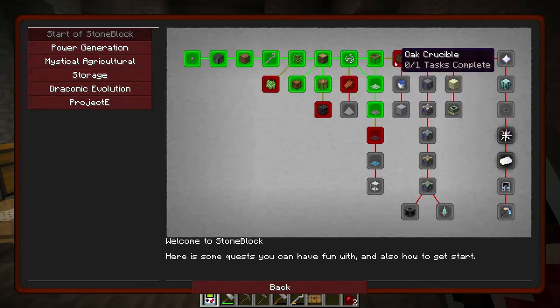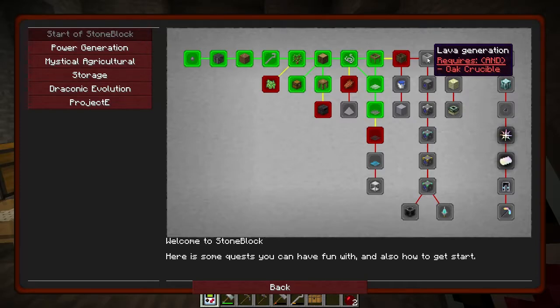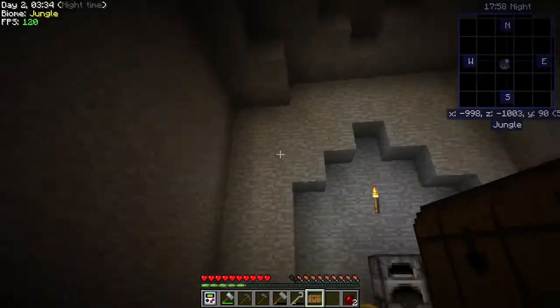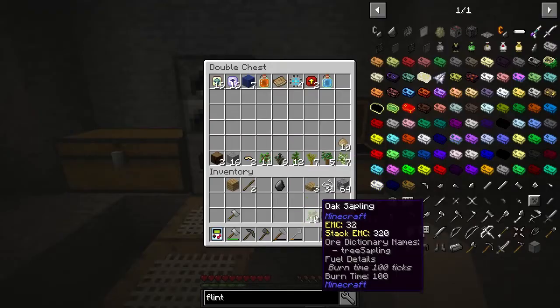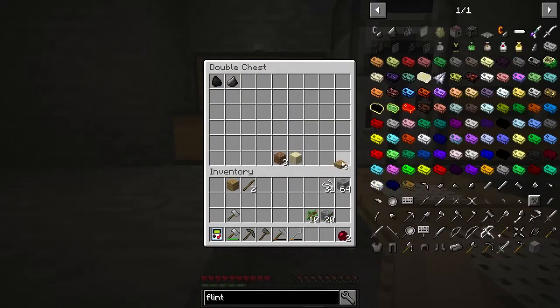Before we can get to the smeltery, we're going to have to do the water so we can make clay. We also need clay to get the crucible, to make lava, to get a cobblegen - which we also need the water for. I don't know why we need a cobblegen since our whole world is filled with nothing but stone. Let's see what's in our reward bag - some yellorite ore, interesting. Let's place this back over here. We're going to need some more wood because we just used up all of it.